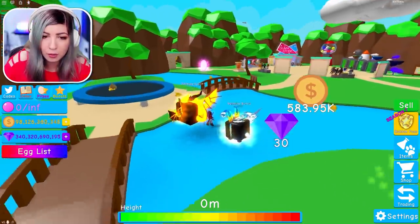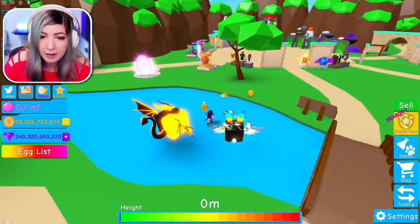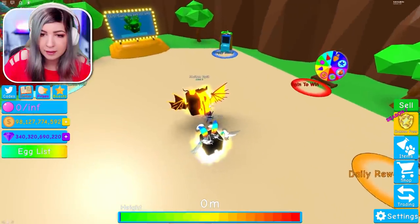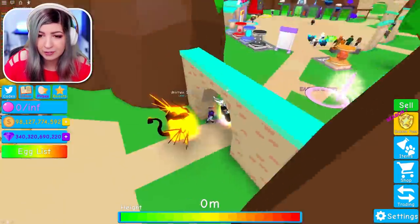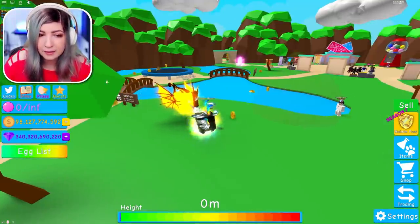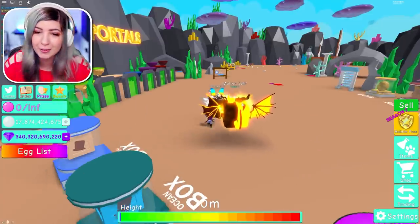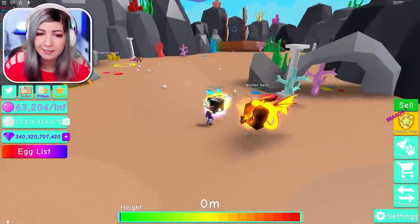I found another egg — whoa, it moved! There was an egg right here and it disappeared. That's the moving egg! I'm a genius — I just found the Atlantis egg. Are you serious? They did a good job with this update. You're going to be surprised when you find out how to get the Atlantis one — it's not just a hunt, you have to do things. Where the heck is the moving egg? I swear it was here, unless it was a glitch.